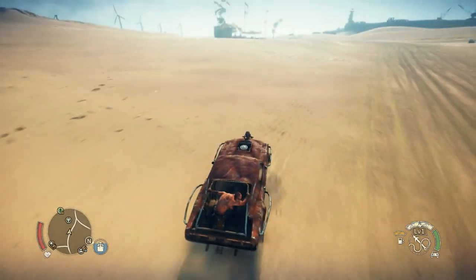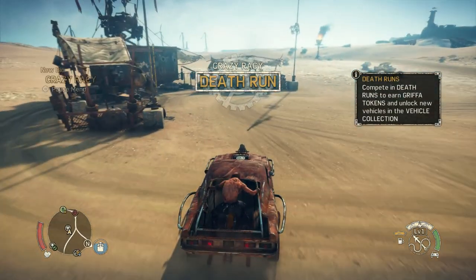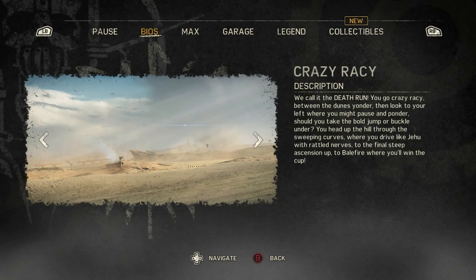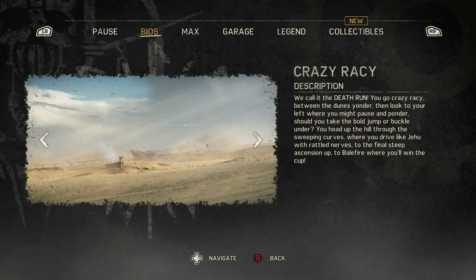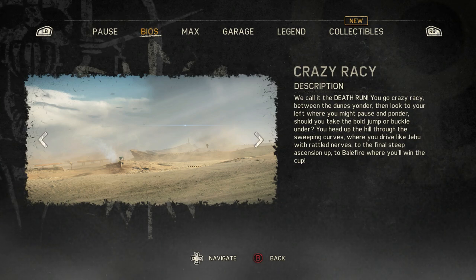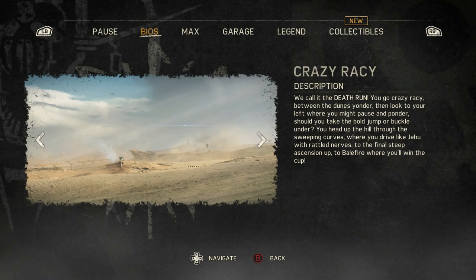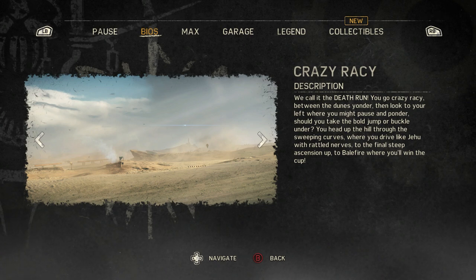The Jack. This is happening. Crazy racy — we call it the death run. You go crazy racy between the dunes yonder. Then look to your left, or you might pause and ponder — should you take the bold jump or buckle under? You head up the hill through the sweeping curves, or you drive like a Jehu with rattled nerves to the final steep ascension up to Balefire, where you'll win the cup.